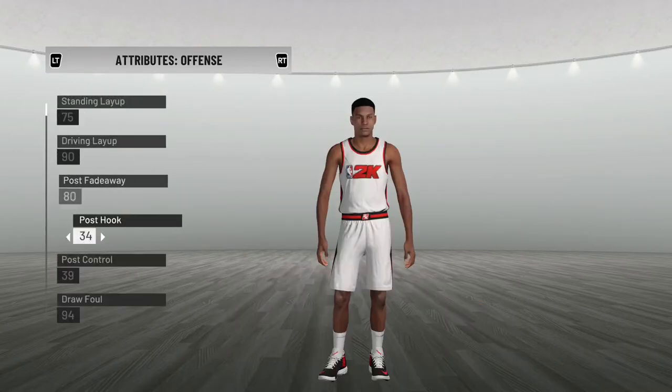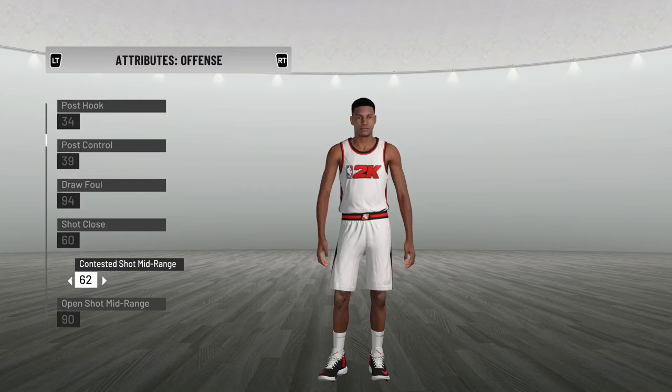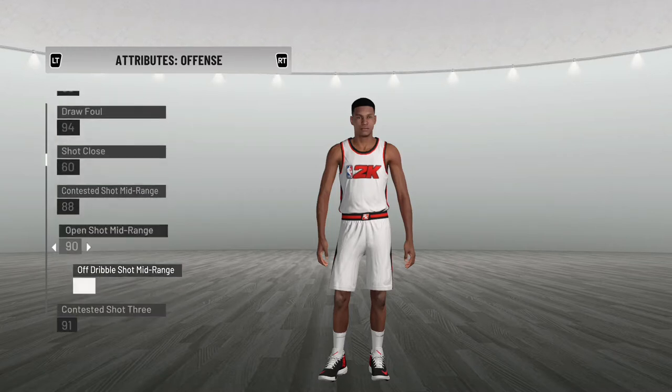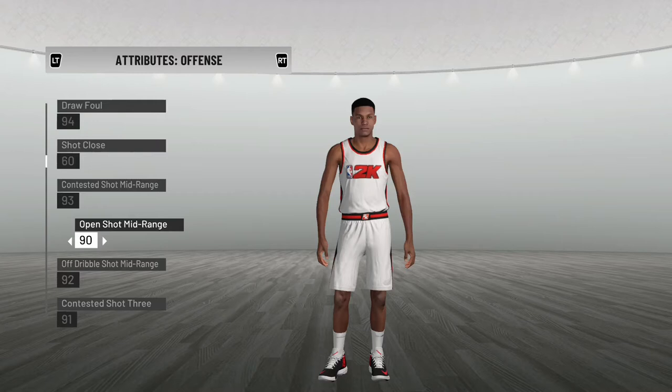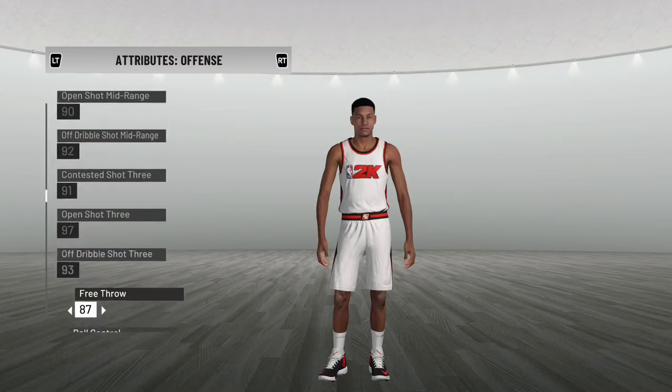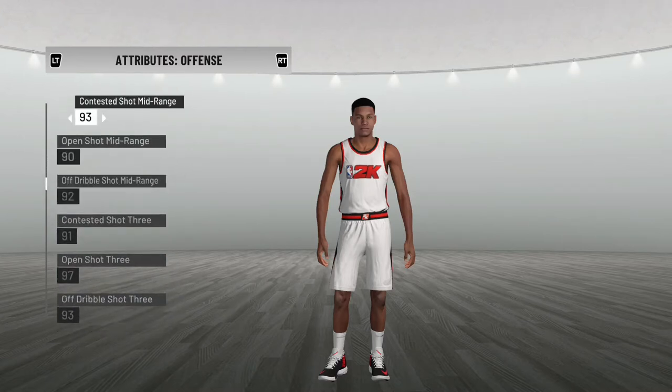Let me go check the attributes again. Contested shot mid-range - let's put my open shot mid-range contested at 80. Actually 93 - I'm better at contested shots than open, and that's just a fact. Also my shot close was at 60 - we gotta increase that. If I'm gonna shoot from close I'm obviously gonna make it, so I'll put that at 97.